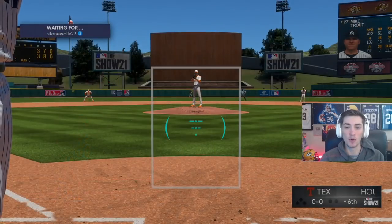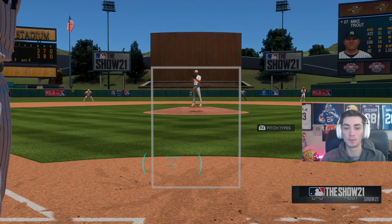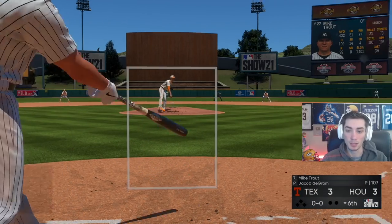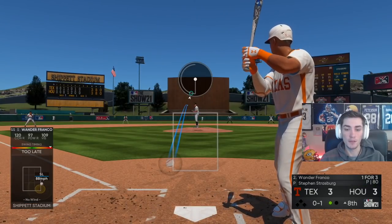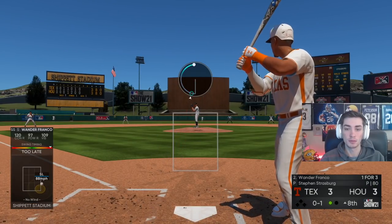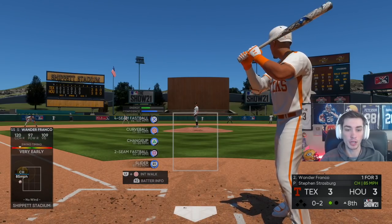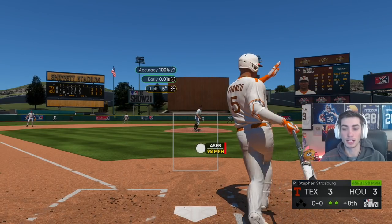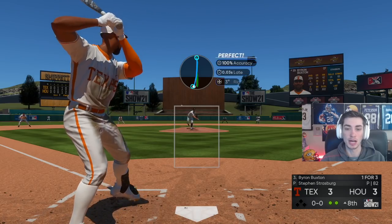Let's see if we can continue our hot hitting against a now more tired deGrom, or does he go to the bullpen? Looks like he's gonna try to at least get through Trout. I'm expecting a lot of sliders with two strikes — I'll just push it off the plate, and if he thinks I'm taking the slider I'll start throwing the fastball for a strike. I left it right down the middle — I don't know why I'm bad with pinpoint lately. I know they nerfed it but it's not like it's harder to push down to the spot; I'm just not doing it.